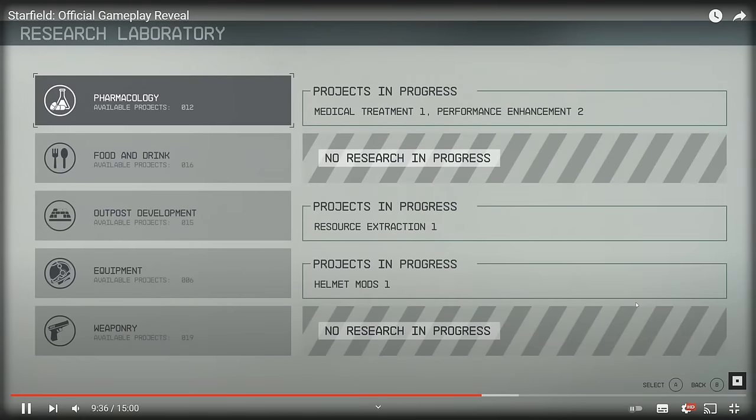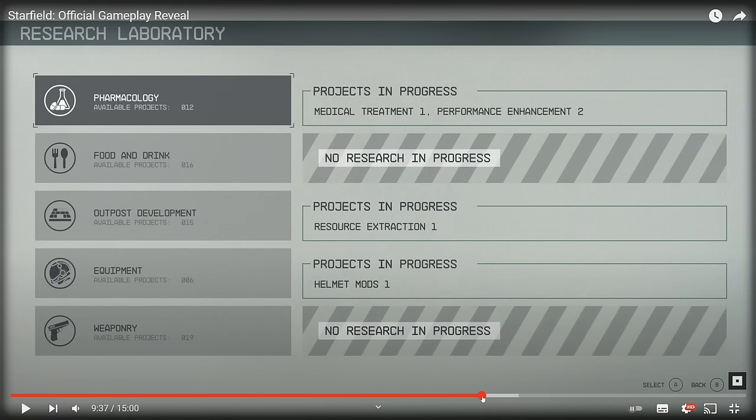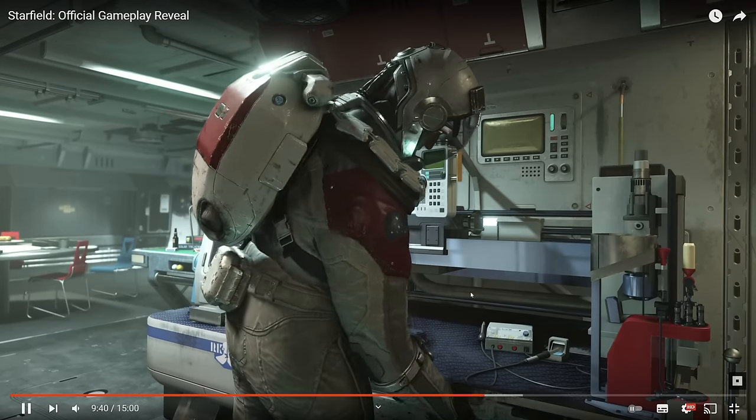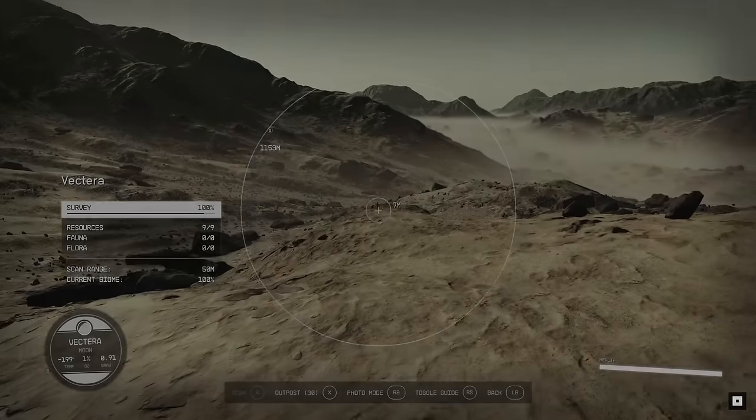I like the animations for the perks too. Then we have upgrading weapons similar to Fallout games, but one thing is different and I'm not sure I'm happy about it. There's 'no research in progress' and 'Resource Extraction 1 in progress,' which indicates there will be time required to unlock stuff. I hope the time is reasonable. I'm not a big fan of waiting a long time in single-player games to unlock things. If it's like a day in real life, that would be crazy; if it's a matter of minutes, that's okay. Unfortunately there are zero weapon mods unlocked, so we can't look at those.